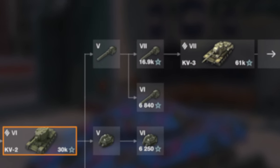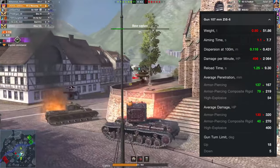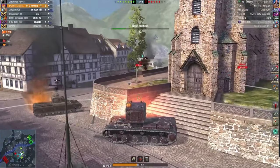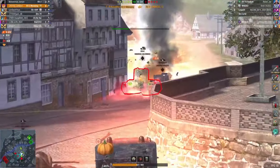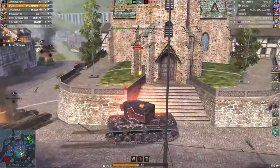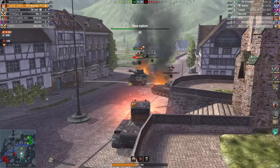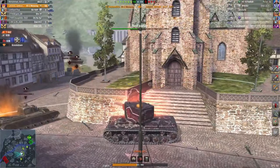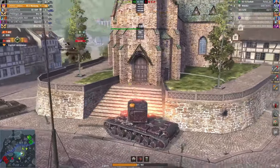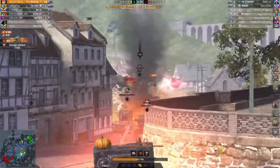It has two guns, and we'll start with the less interesting but more effective one. This gun deals 320 damage per shot and has a decent reload time for a tier 6 tank. In fact, if you play with this gun, the tank can be considered one of the best at tier 6. The second gun, however, is more often used by beginners. It has terrible penetration, an incredibly long reload, and even worse accuracy. But its damage per shot is a nightmare for light and medium tanks, and even tank destroyers and heavy tanks suffer from its powerful shots. Beginners usually don't care much about penetration and just play with high explosive rounds, as they don't need to worry about aiming for weak spots. Each shot will deal at least 300 damage regardless of where you hit.